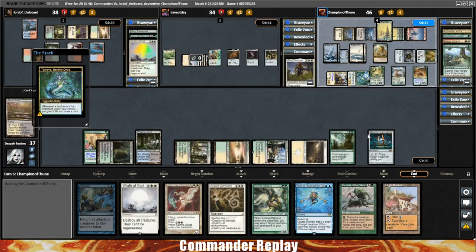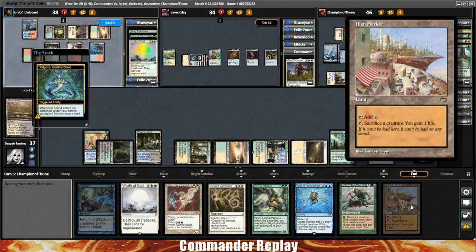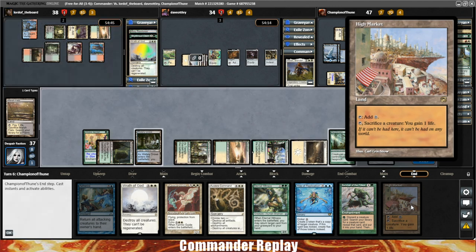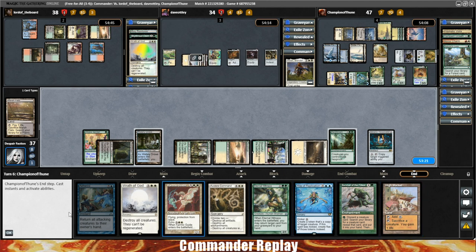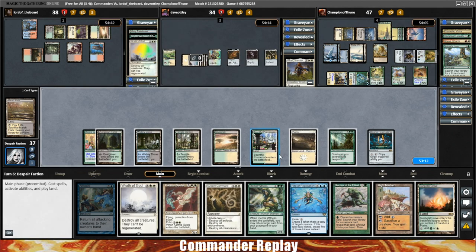No lands for us — more card draw. We get an extra land and a High Market. I added High Market to the deck because of Gift of Immortality. If you put Gift of Immortality on Siege Rhino and then have a High Market, you can repeatedly sacrifice it and keep getting it back — a fun little trick from some mono-white decks. I've been thinking about Austere Command versus Wrath of God. Austere Command can't hit both artifacts and all the creatures simultaneously, so I think we fire down the Wrath of God and get the High Market into play.